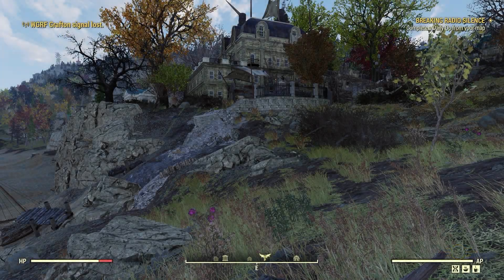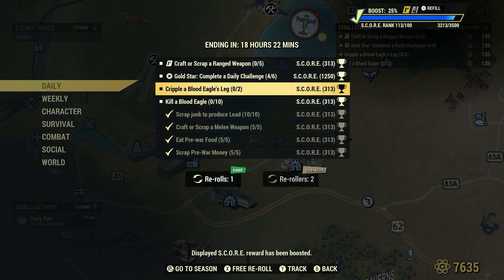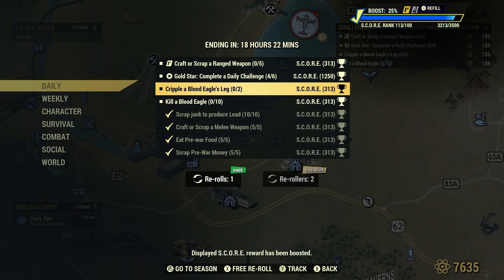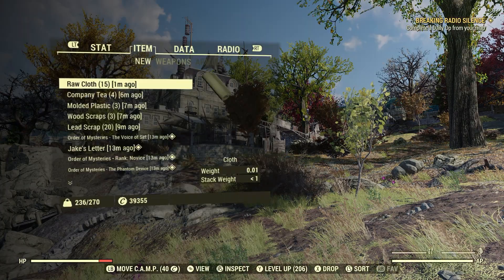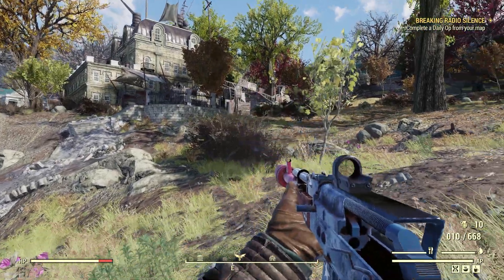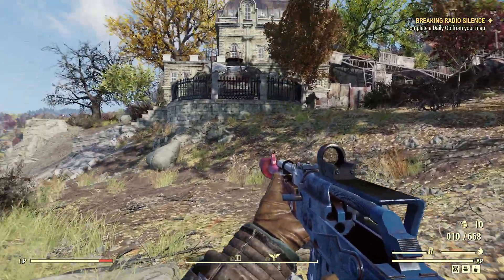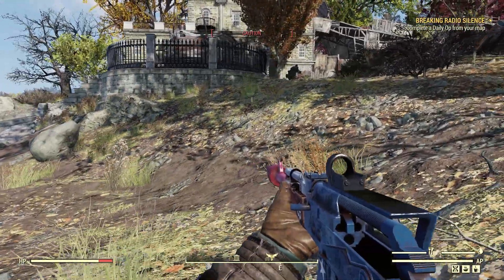We're here at the Kill Box, and we're here to take care of a couple of dailies. First off, we're going to cripple Blood Eagles' legs — two of them — and kill some Blood Eagles at the same time. For crippling legs, you can free-aim for their legs, or you can use VATS. I use a perk card under Perception called Concentrate Fire, which allows you to move your VATS aim from head, torso, arms, and legs. I prefer ballistic weapons — bow and arrow also works great for crippling.